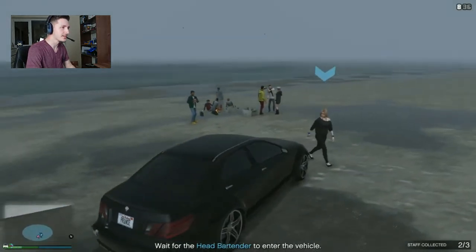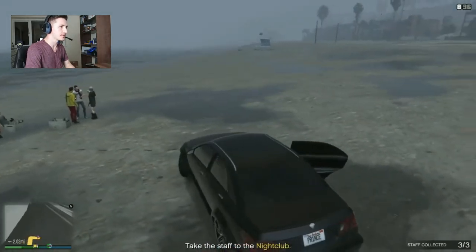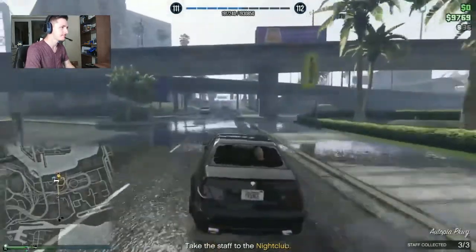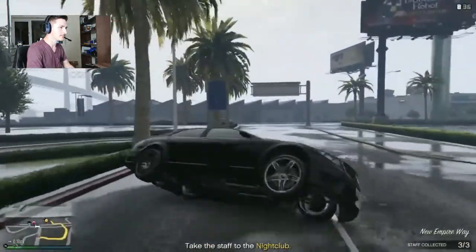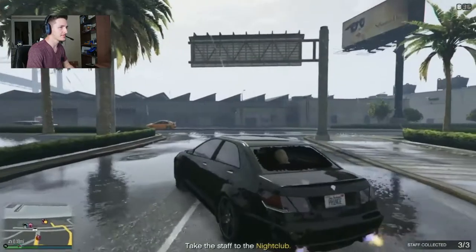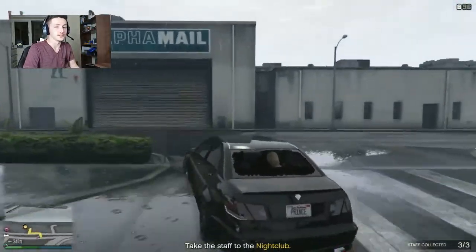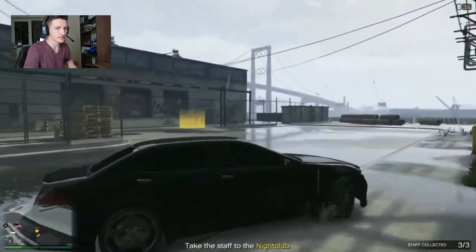I've just had to collect someone off the beach and they're having a bonfire on the beach in the middle of this rain — there's some questionable logic in this game, but I'm just not buying it. I just rolled the car bringing my new staff in. That's a pretty straightforward setup — you just pick three people up and bring them back, but you can only bring them back in the vehicle that the mission provides you with.